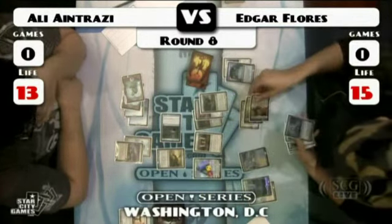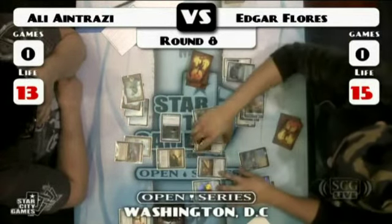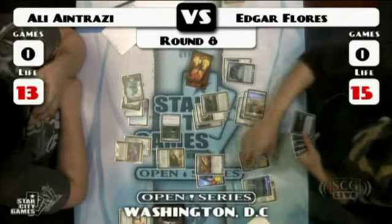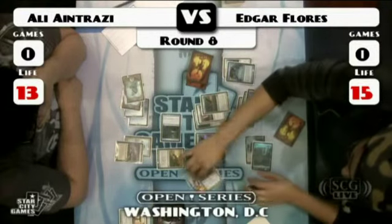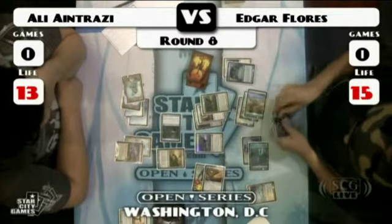Edgar Flores preordains, gets a Plains, stacks his attackers — two Squadron Hawks, one of which is equipped with Sword of Feast and Famine, then moves the sword to Gideon. Plays another Squadron Hawk with one mana up for a Spell Pierce if he needs it, and does have one in hand.